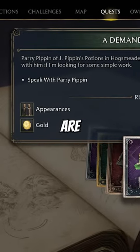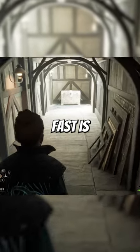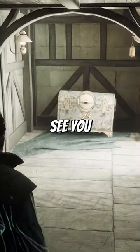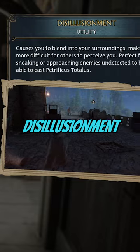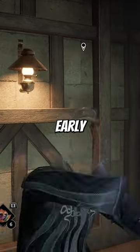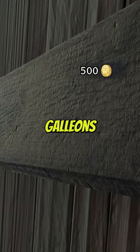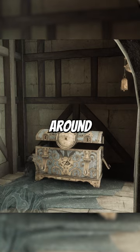Small amounts of galleons are rewarded for doing missions, but the best way to get large amounts fast is by opening these one-eyed chests. If they see you coming, they'll lock up tight. So first, you want to cast the Disillusionment spell that you get really early on in the game. There's a massive 500 gold galleons in each of these chests, and they can be found scattered all around the map.